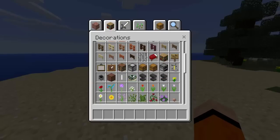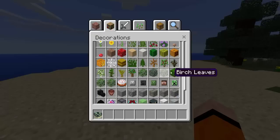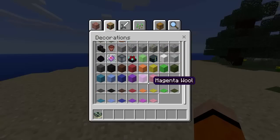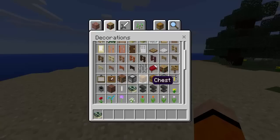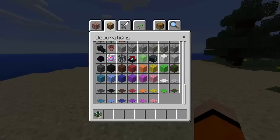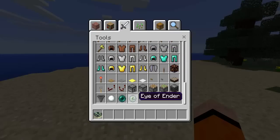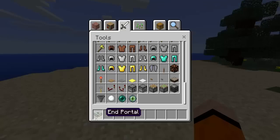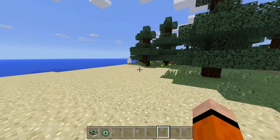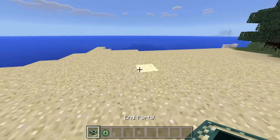So yeah, this is how you do it. You're gonna want the End Portal block — if you don't already know how to make it. I got a bunch of views on that last video, so a lot of people wanted to know. What you're gonna want is the End Portal block as well as the Eye of Ender.